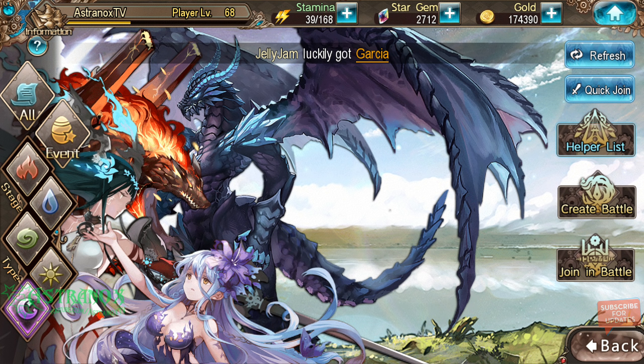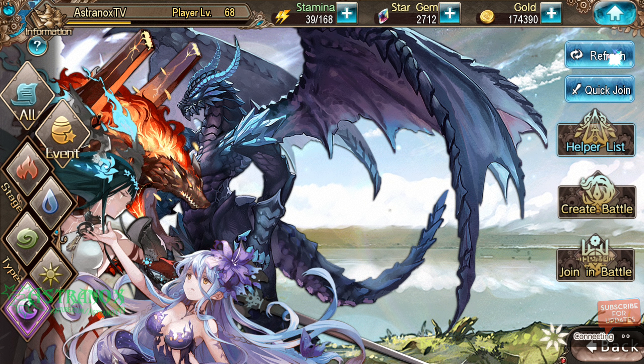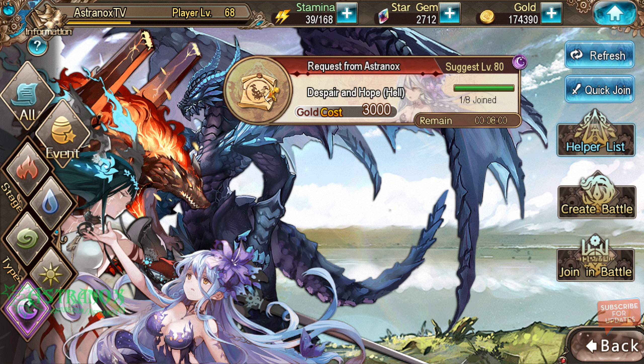Hey guys, this is Astronox and I'm back with another Tales of Eren gameplay video. I started another account and I'm going to open it right away. I rolled the account three times, got all the gift codes and chapter progress. Didn't get any five-star — just Kulasha, Shiro, Angelina, and Guildford. That's the team I brought in, just four-stars: two healers, and it worked out in the chapters to push, but the elements don't match up.